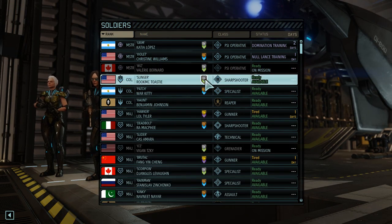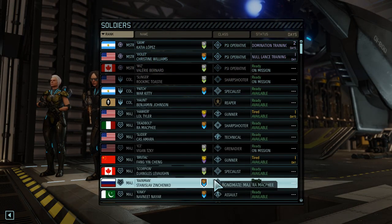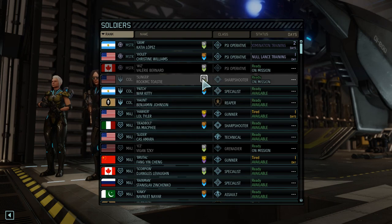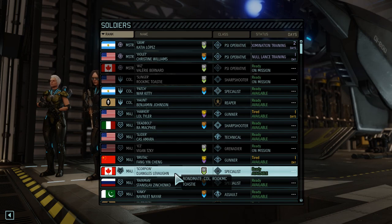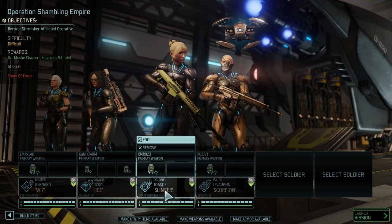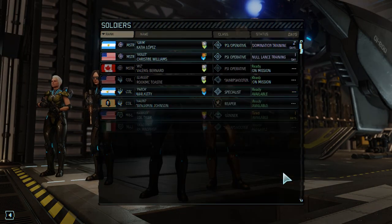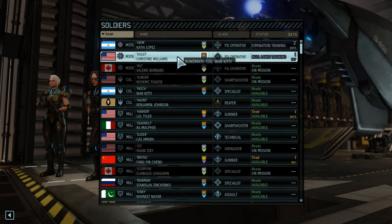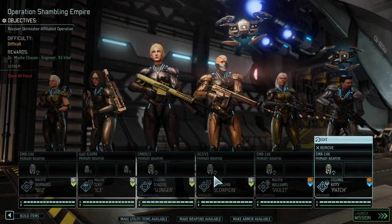Over time, soldiers form bonds with other soldiers and as they level up they can do special abilities, so it's always helpful to send bond mates together. At the moment we've got psyoperative, grenadier, sniper, and a specialist - they have a little helping robot that can heal and attack stuff. I think we'll go full mind control and send another robot healy thing as well.